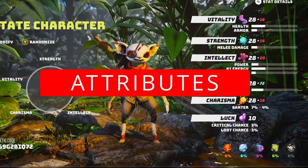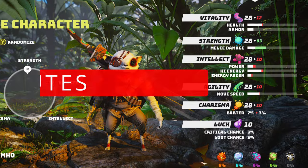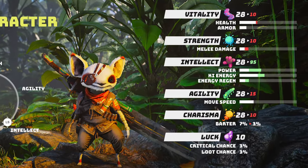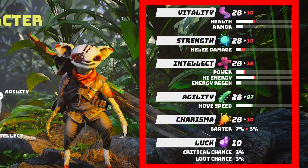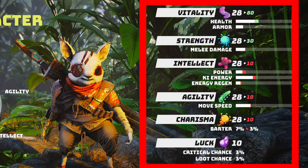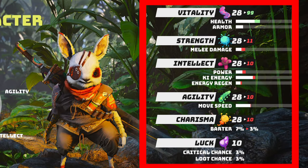After choosing your breed, you're going to allocate your attribute points. There are six primary attributes: Vitality, Strength, Intellect, Charisma, Agility, and Luck.